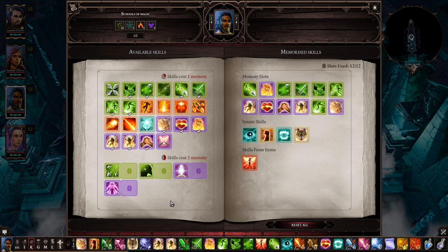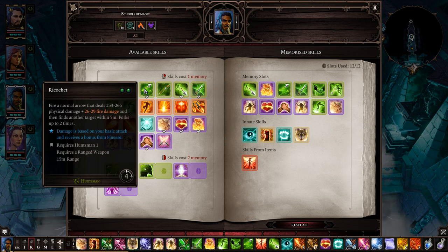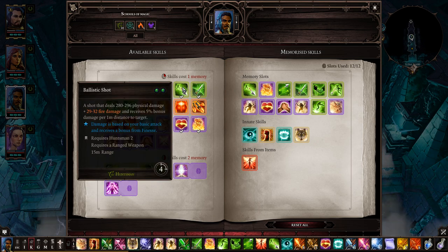Ifan's spell book: First Aid is a nice healing spell that also cures some conditions — really helpful as a backup healer when Losha's healing is on cooldown. Ricochet hits one foe then bounces to two to three more — useful for hitting a group and getting their physical armor down. Ballistic Shot: the further away from your foes, the more damage you do. During the harbor general fight, Ifan was an absolute DPS monster.